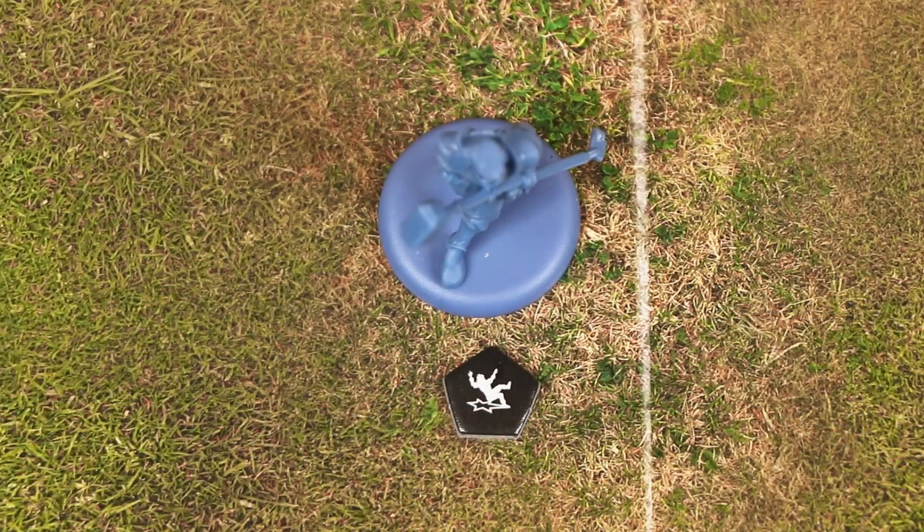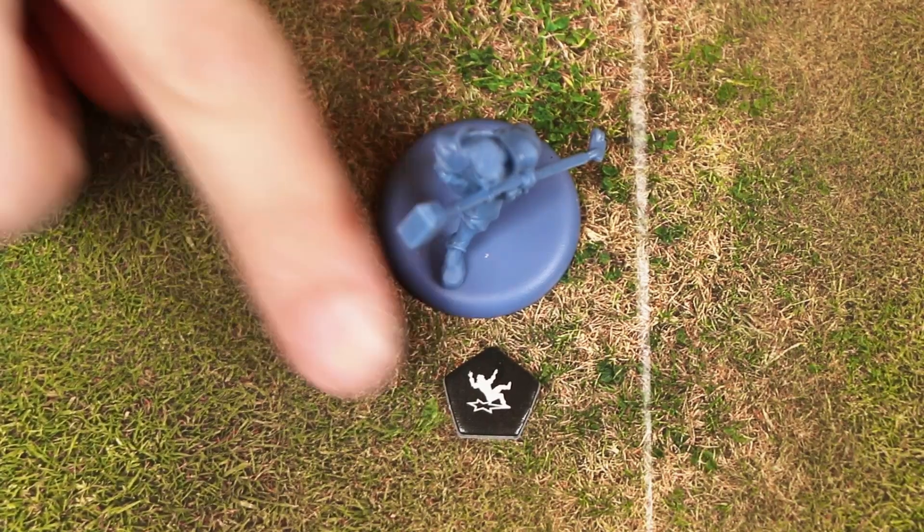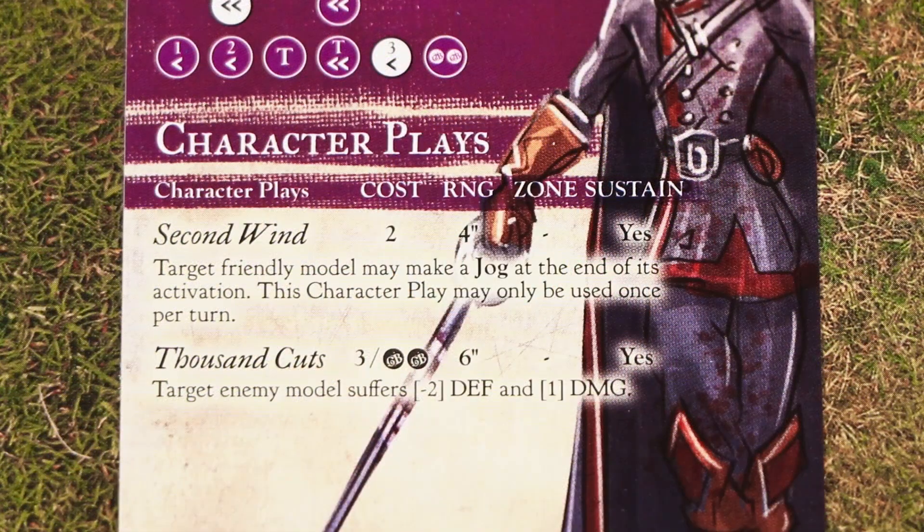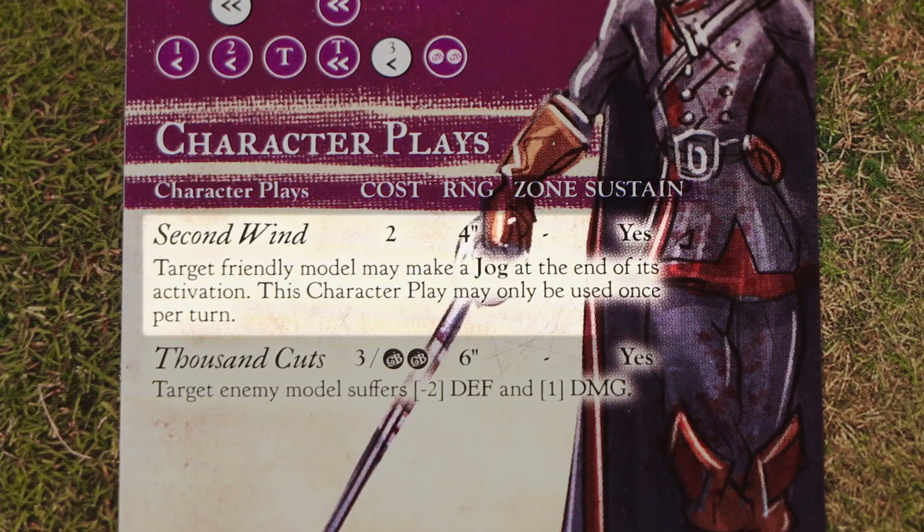I also want to point out that once during a model's activation, it can choose to forfeit its standard advance. For example, to recover from the knockdown condition, a model may forfeit its standard advance and will not count as having moved that turn. Sometimes a model may be affected by a play or a character trait — like the one called Second Wind, found on a model not included in this Kickoff set — which provides an additional advance to a model. These effects will always indicate whether that additional advance will be a jog, sprint, or charge, and none of these will ever cost additional influence. But these are not considered standard advances, so unlike a standard advance, you can't forfeit them.